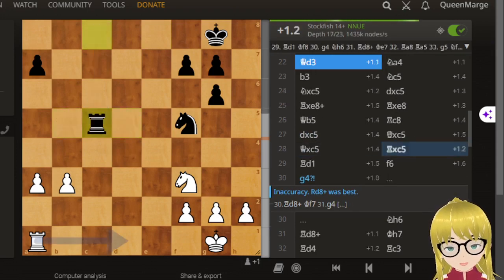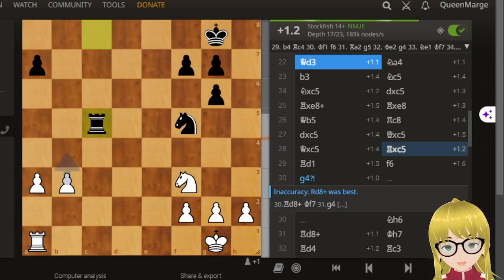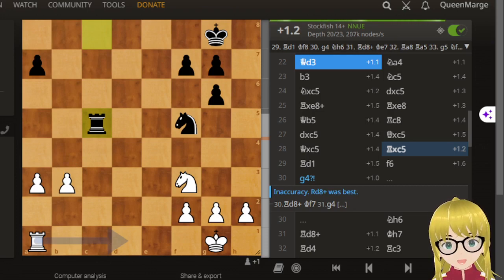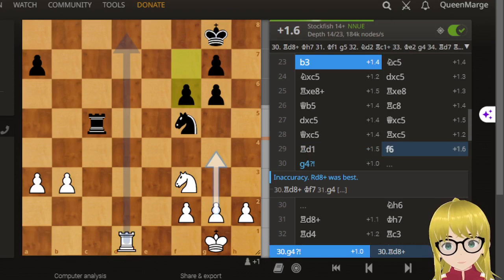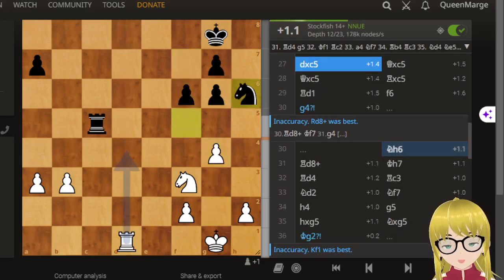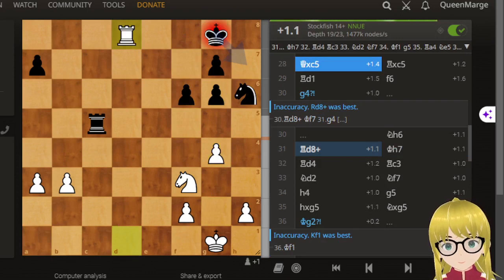Okay, now we're going into the endgame, so we have knights and rooks. Let's see how many pawns we got — one, two, three, four for black; one, two, three, four, five for white. Still, it's a slight advantage for white. Excuse me — okay, another check.